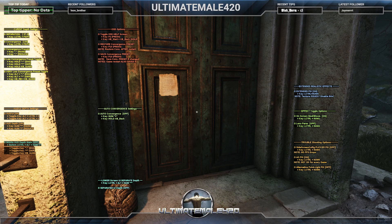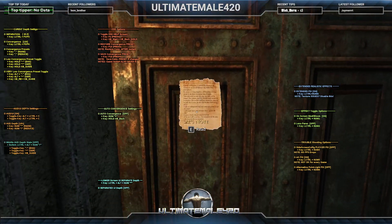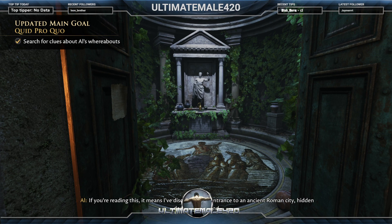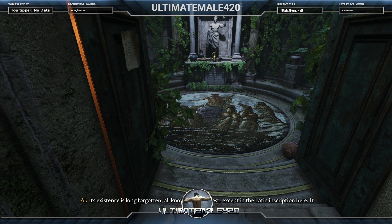I notice that when accessing menu items the convergence changes and things pop off-screen oddly. I find a backpack — it means I've discovered the entrance to an ancient Roman city hidden underground. The Latin inscription reads: 'You who wish to enter the city, step forth and be judged. The virtuous shall be rewarded with eternal life; the wicked shall find themselves showered in gold — but in vain, for this shall be their final resting place.'